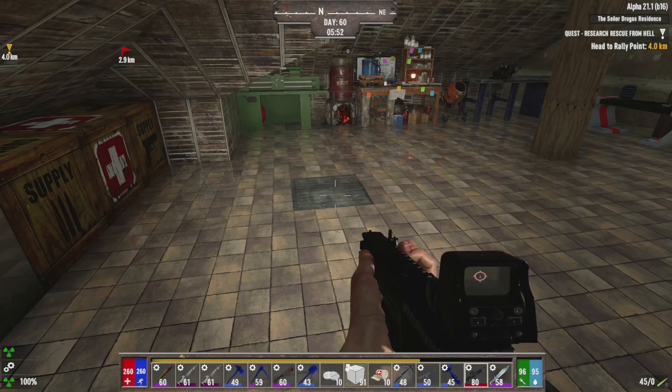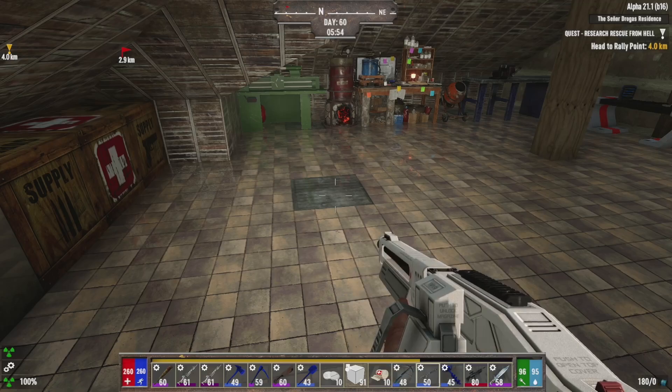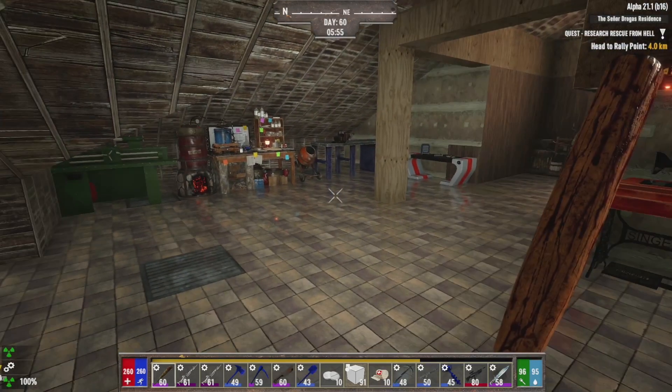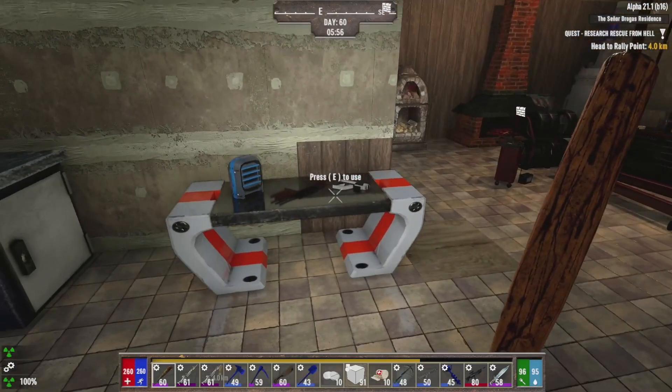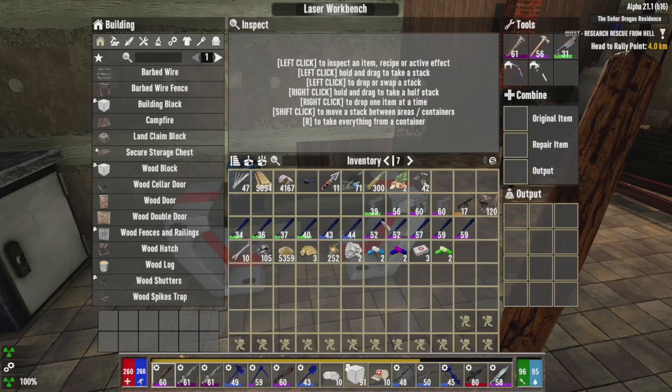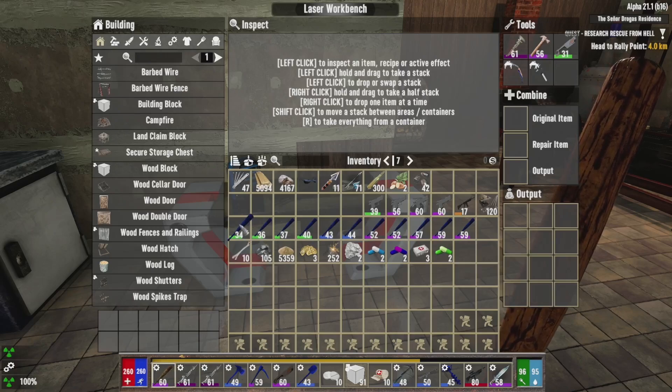We now have the final tactical rigging, and we get it reloaded — still takes the 45 rounds. We did get our first laser weapon yesterday, which looks pretty damn cool. Now I'm going to quickly speed through combining the baseball bats because we've got plenty of them and I want to get a better titanium reinforced club.